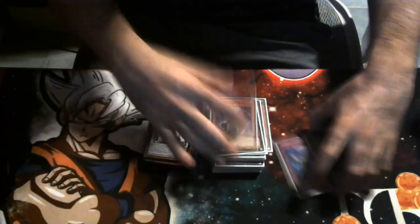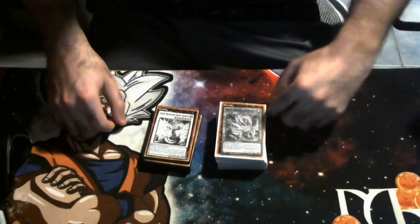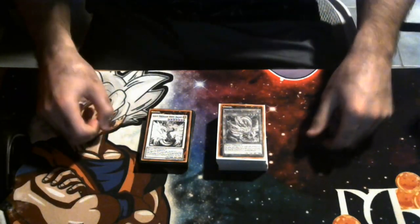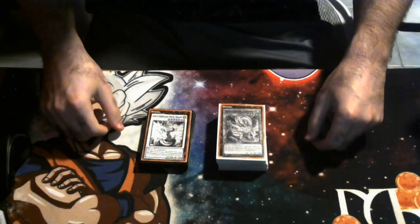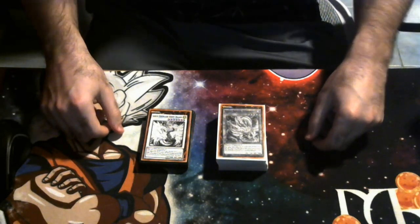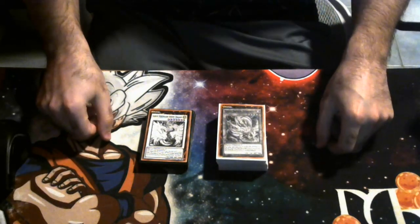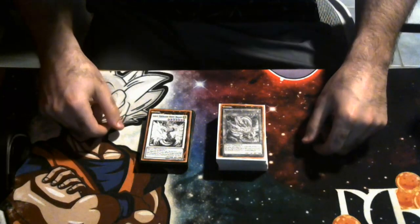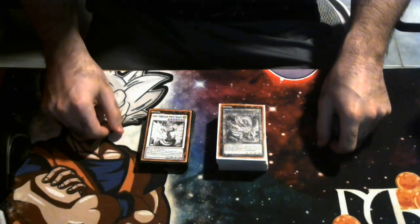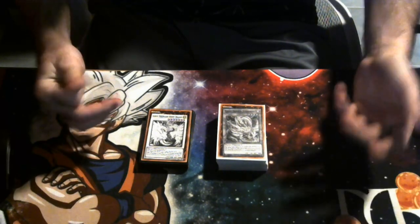For those new to Yu-Gi-Oh! In-Depth, we're going to talk about the combos, the choke points, and what this deck is all about. Tenpai Dragon is going to be a tier one deck. Not only that, it's a very small engine, so it can be played in a lot of different decks as a sub-engine. If you want to play it as a straight Tenpai Dragon deck, you have a bunch of non-engine space for hand traps or board breakers since it's a going-second deck.